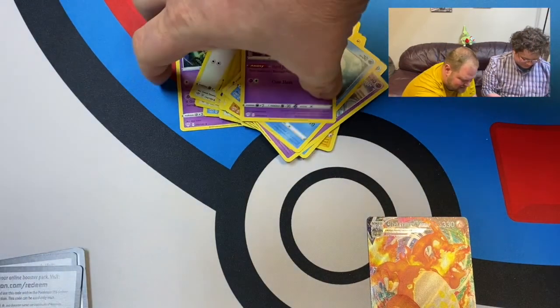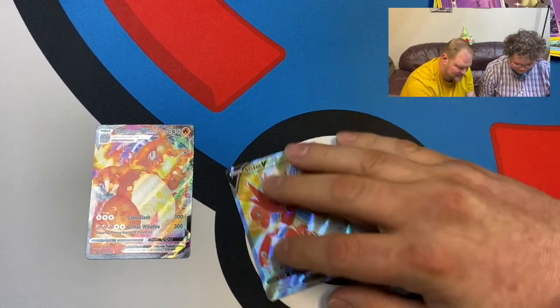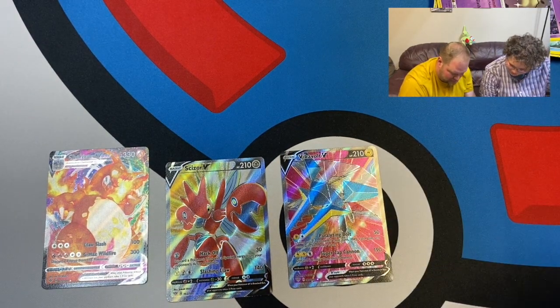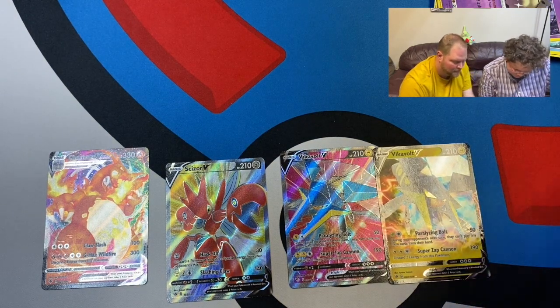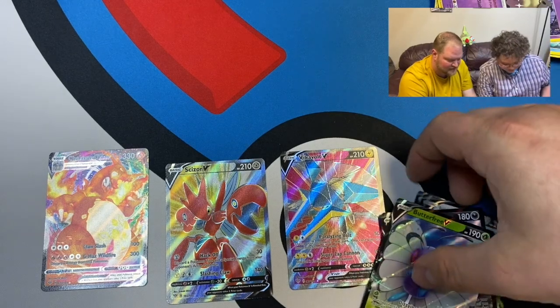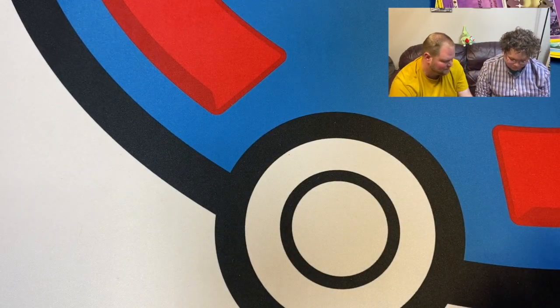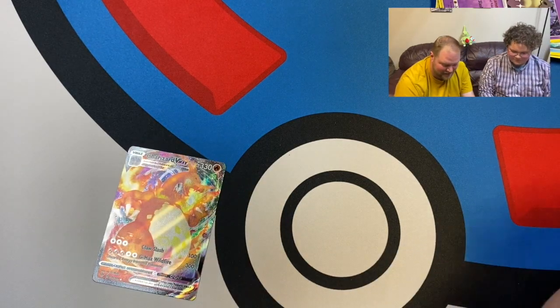Still very successful! We got Charizard VMAX — let's clear some space and show these off. Charizard VMAX — the staple of this set. Vikavolt V, Scizor V — you can see the stark contrast between those two. Galarian Stunfisk V, Boltund V, and Butterfree V. I'm very happy holding these. Look at that Charizard — the centering is absolutely beautiful. As soon as we get off this video we're going to sleeve that guy up and protect him. Thanks for watching, this has been a lot of fun — can't wait to do it again. Bye!